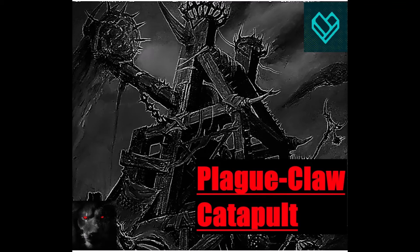A plague claw catapult is a foul contraption that hurls contagions and diseases of all kinds to the ranks of the enemies of Clan Pestilence. Since their rise to power, Clan Pestilence has been hard at work creating new strains of disease. The bubbling vats filled with carcasses, warpstone, and putrified offal are forever brewing vile concoctions.